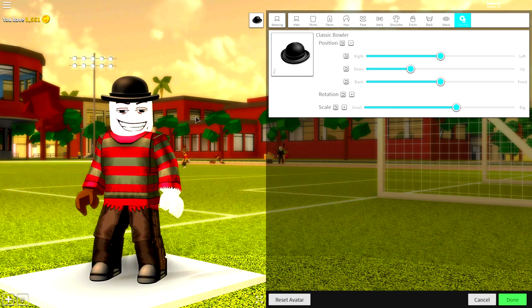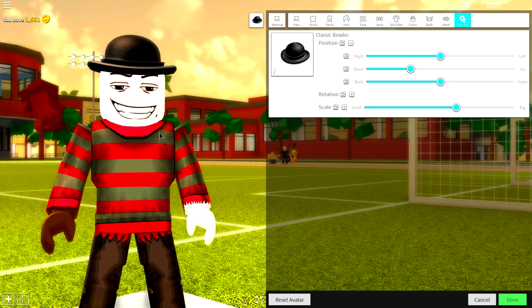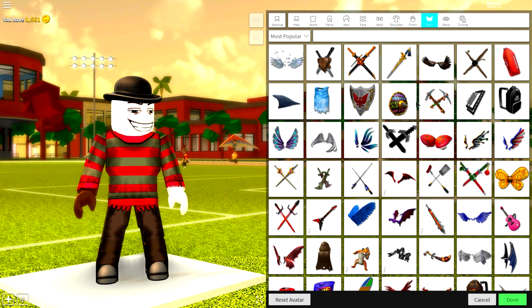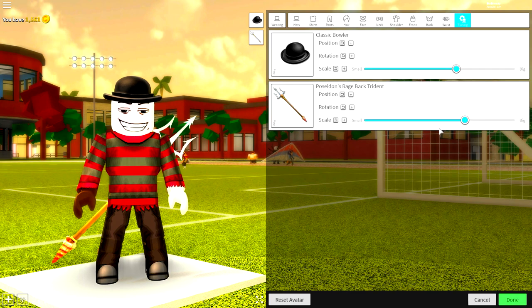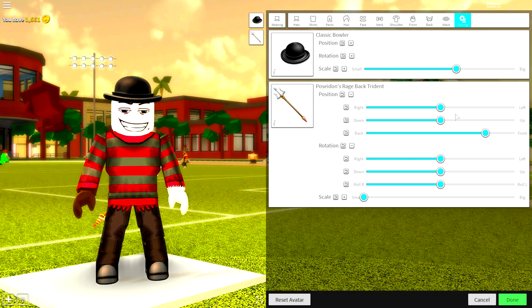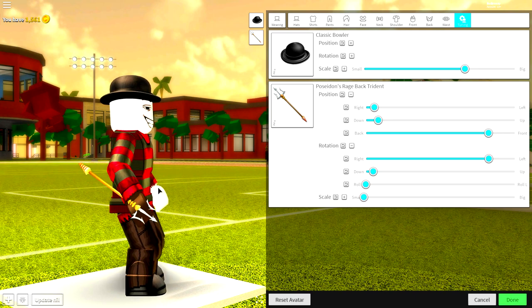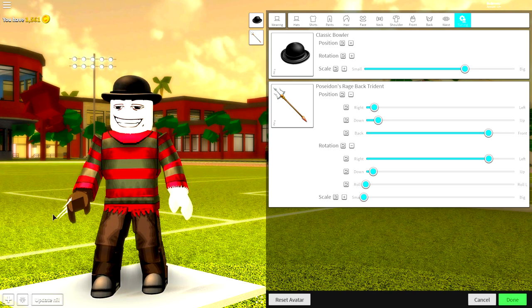Once you're looking like this, we need to give him the claw on his hands. This took me so long to figure out how to do, but I think I have a way of giving him a claw hand. And that is to come to the back selection and equip the trident. Just search trident, equip this trident, make it as small as possible, and play about with the positioning and rotation so that it looks something like this. It takes a little while to do. Unfortunately you can't see it from the back, but from the front, look how flipping cool that looks.